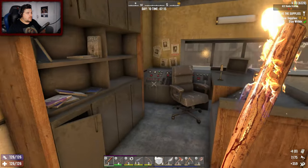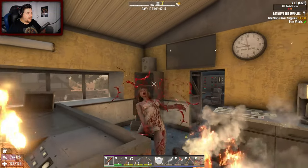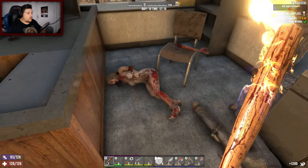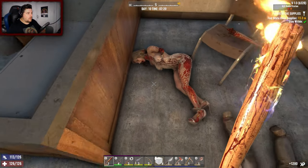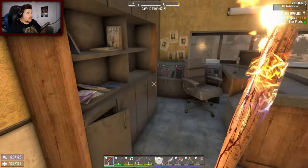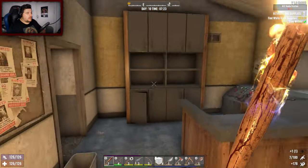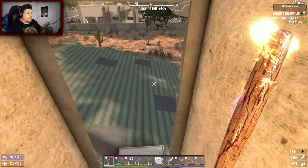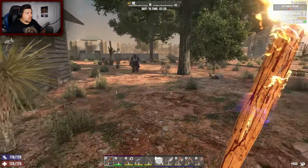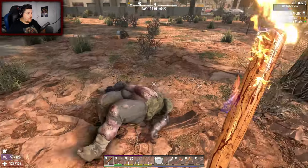Alright Steve, calm down my friend, I know you're happy to see me. There are books here - tactical warfare, we'll take the leather. If there's an easy way to get cloth I'll do that. So many zombies wandering around.